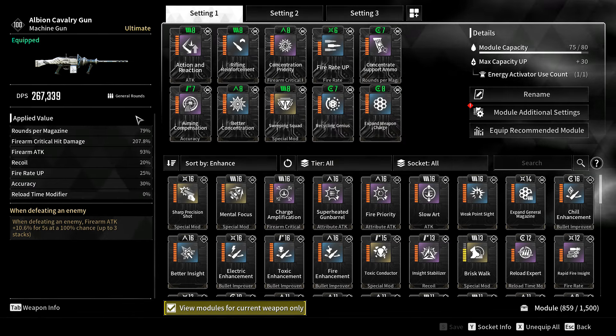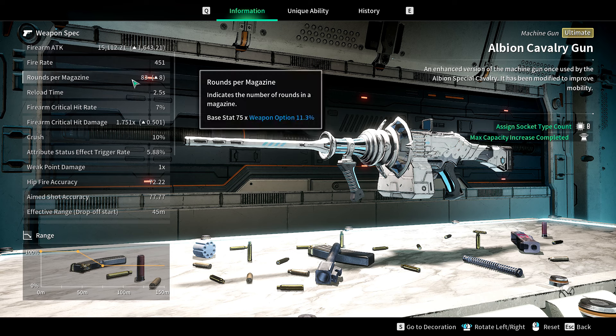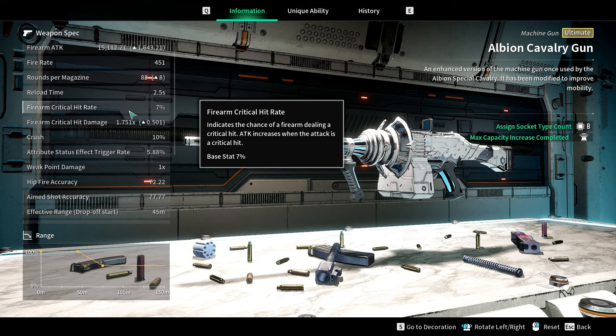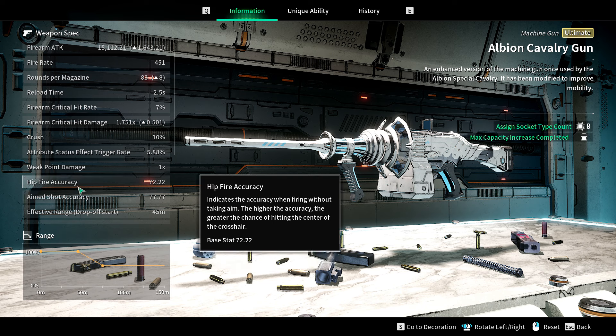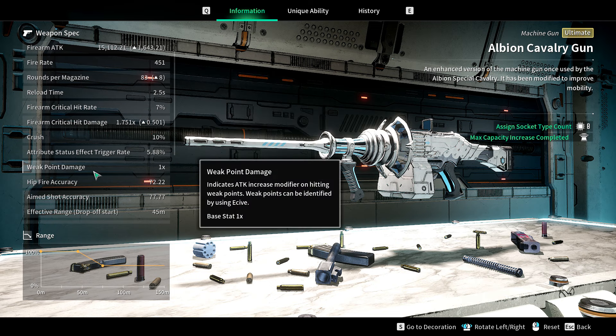I want to talk about the identity of this gun because I don't know what it is - it's supposed to be an LMG, but the base magazine is only 75. Reload is still high. Critical hit rate is pretty low. Hit damage is also low. Weak point damage is low. Firearm accuracy and aim shot accuracy - okay, it's an LMG, it doesn't have great accuracy, that's fine. But an LMG should have more ammo and a little more damage. Weak point damage definitely should be higher on an LMG. It's got a bit of an identity issue.